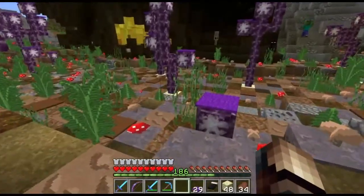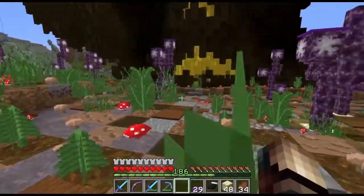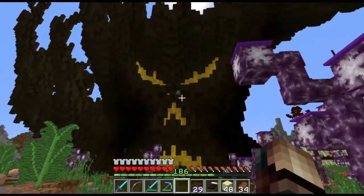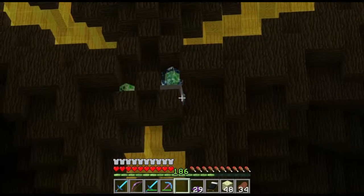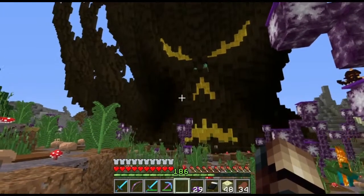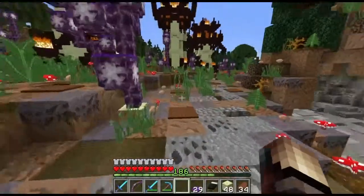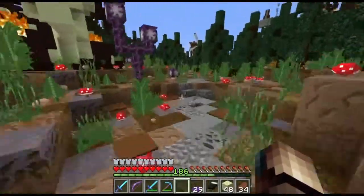Everything except for the tree is spawn proof. I got a charged creeper on the nose of the tree because most of the time while I was still building, a creeper used to spawn on the nose and try to explode — at me and the train of course.